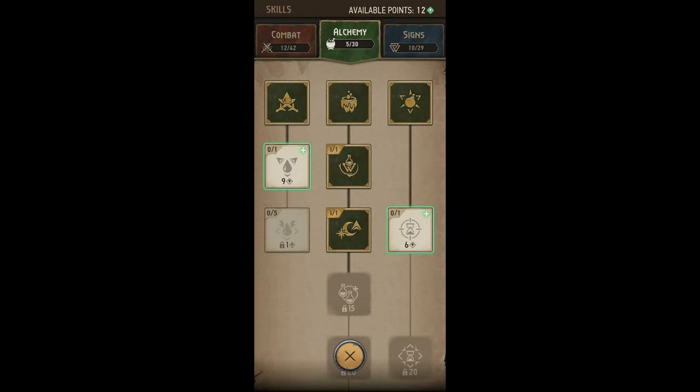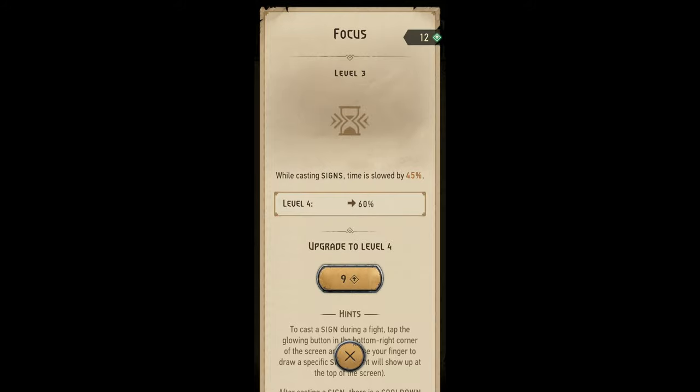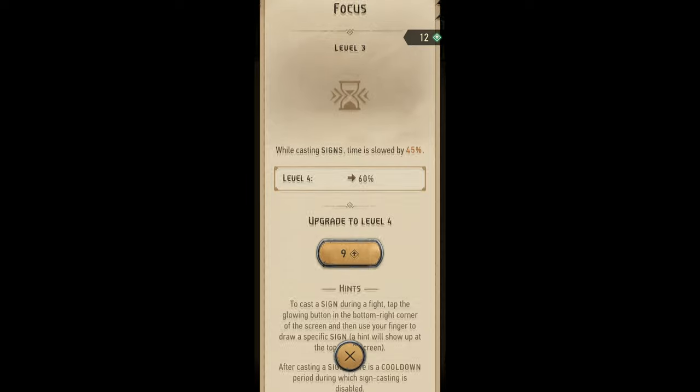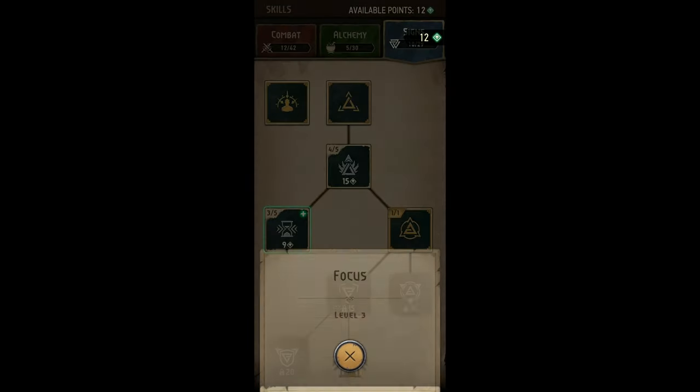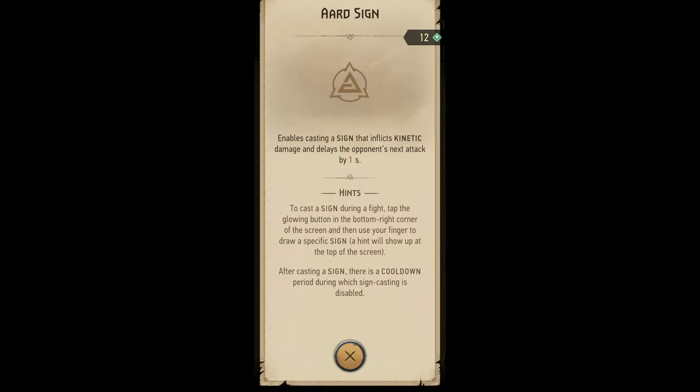In the Signs tree, we unlock Focus and Ard Sign. In my opinion, Focus is insanely good. Up to 60% slowdown in time whilst casting Signs is essential to anyone — it basically allows you to ensure that you will never trade with a mob while casting, and when paired with Ard, you can get a lot of extra swings between being attacked.